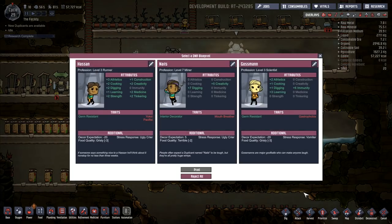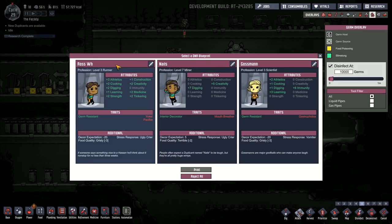Let's go get a new duplicant — I'm supposed to be finishing up by now. I need to find a name. I did have another name written down somewhere. Ross White was someone that gave me some very useful information — so we will have Ross White. Now we've got a runner. Construction — I want construction. This guy's got plus one construction. Pacifist, food quality, decor expression — he's an ugly crier. We're going to go for this guy. So Ross White — thank you very much, you gave me some very useful information a couple of weeks ago. We are going to name this new duplicate after you.